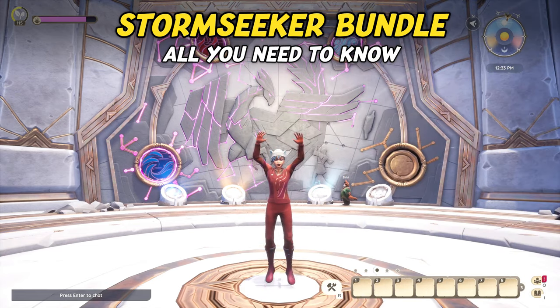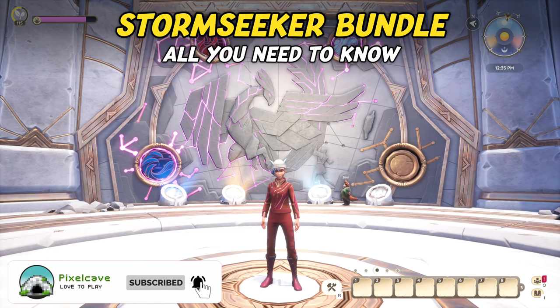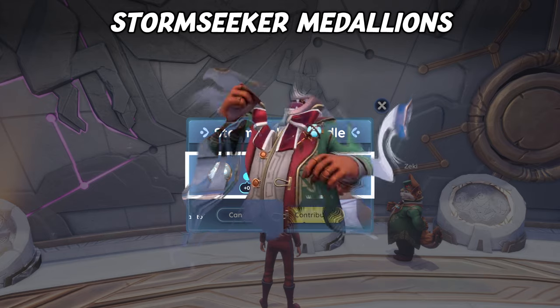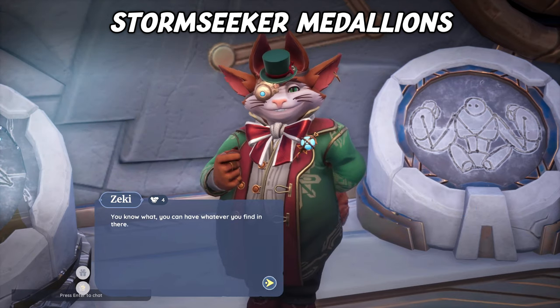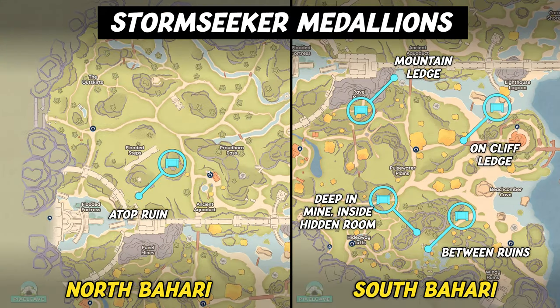Last but not least, the Stormseeker bundle. This one is a bit different as it's more of a mini quest — you will need to contribute six Stormseeker medallions. The first one you should have already received after talking to Seki for the Vault of the Gales quest. The other five can be found hidden across Bahari Bay. Here's a map of all five locations where you can find treasure chests that contain a medallion each. Check out our Stormseeker medallion guide if you need help.